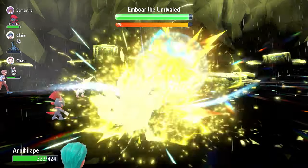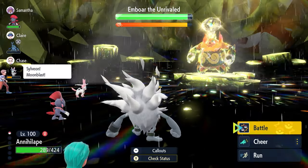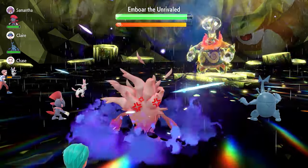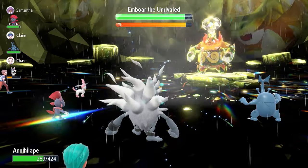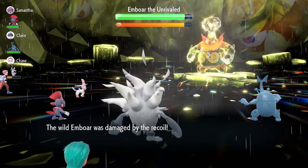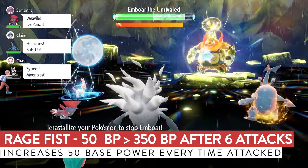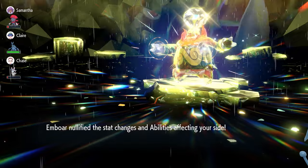Once the shield nullifies our stat boosts, we're freed up to go for Bulk Ups. The key timing to manage is when you Terastallize, when you get that first Bulk Up, and when Rain Dance expires — you'll need to re-set rain as soon as possible. Also worth noting: Rage Fist gains 50 base power every time you take an attack from Emboar, so it becomes significantly more powerful over time.